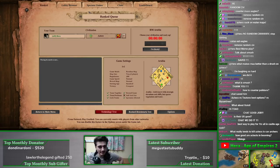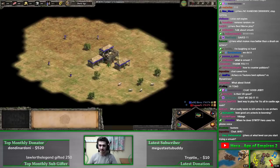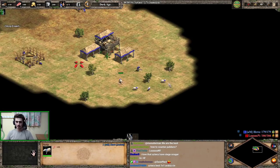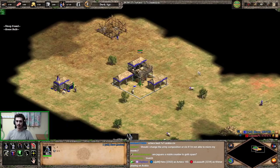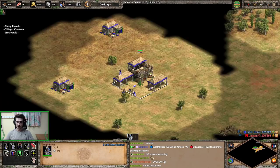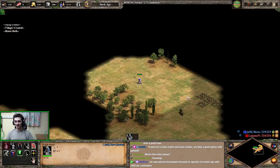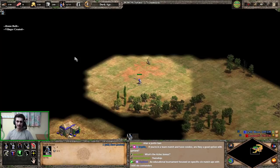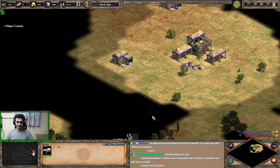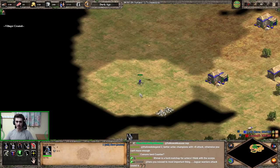Alright, we're going Camurr versus Aztecs and the opponent is Lan — that's a pretty good matchup. Let's do some educational commentary. I'm going to scout out my map and decide what I want to do. The start is the same as any other civ, but I do have the eagle scout which helps with scouting. Bringing in the sheep back and looking around the map — Camurr is a dangerous civ so let's talk about the matchup during the dark age since there's not much else going on.